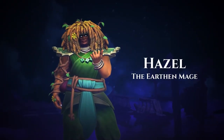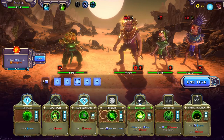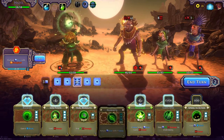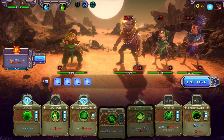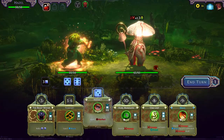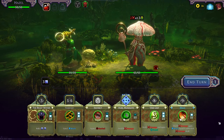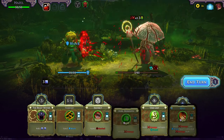Hazel, the Earthen Mage. The chaos of rerolling is not for everyone, so Hazel focuses on nurturing dice to larger values with her Druidic spells. And of course, you can channel Hazel's hunter instincts to mark enemies for boosted damage through stone magic, beastly claws, or thorny root strikes.